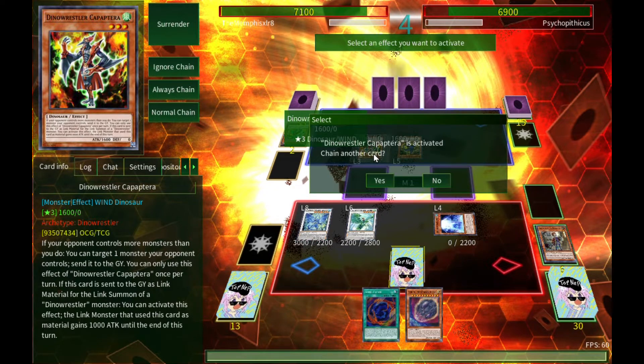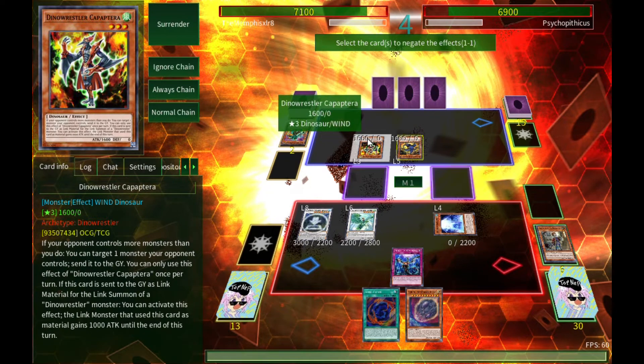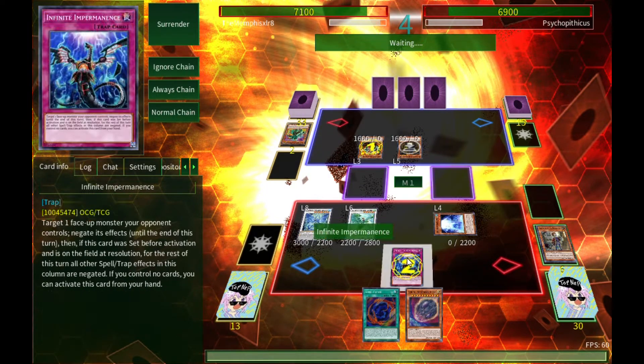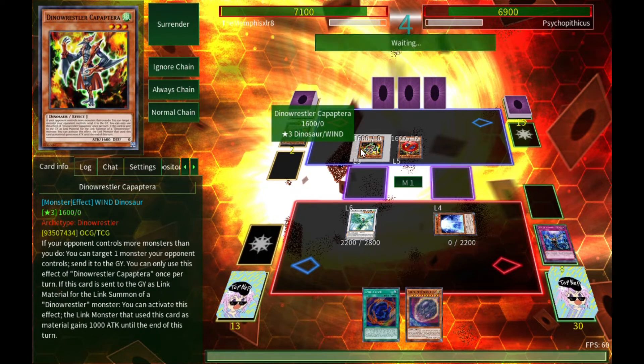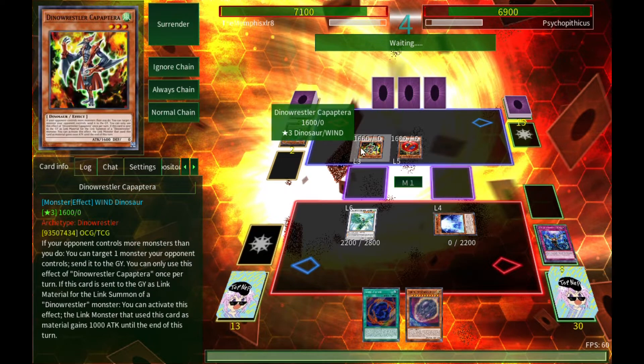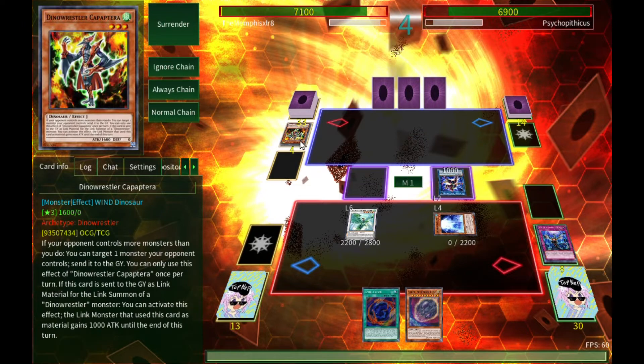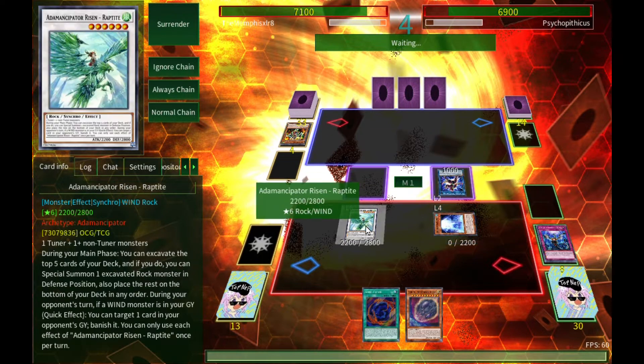Let's target Macho Control and send it to the graveyard. Wait — why can't I target that thing? Oh, I'm a dumb dumb — I didn't realize that card did something. Not a problem. What does the Dino Wrestler link even do? I think this guy gets a thousand attack points, but that's still not enough to get over Raptite.